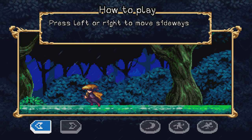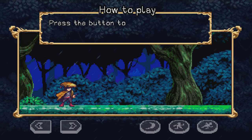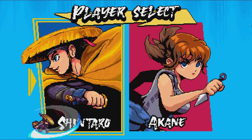Press left or right to move sideways — you need to play with a gamepad, the keyboard doesn't seem to work. Press the button to jump, or press twice for a double jump — the usual. Press the button to dash; you can slide from dash, then jump to perform a dash jump. So you need to press dash and then jump to do it, and then the attack.